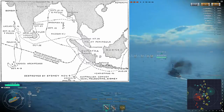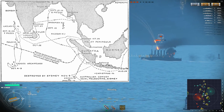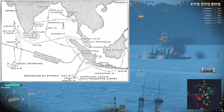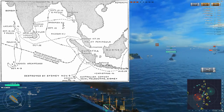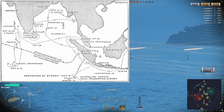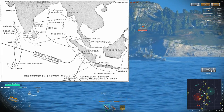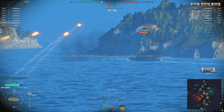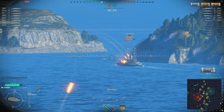In October of 1914, operating independently, the Emden decided to raid the port of Penang — using a dummy fourth funnel stack. When you look at the Emden in the game, she has four stacks, but the fourth stack is actually fake. The Germans put it on to disguise the ship and make it look like a British light cruiser, catching the coastal batteries and port defenses off guard, doing this at night. During the battle, the Germans managed to sink a Russian cruiser and a French destroyer.